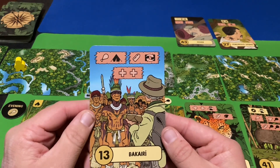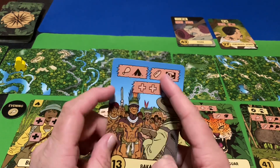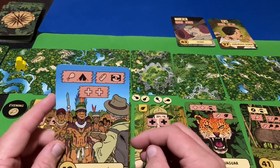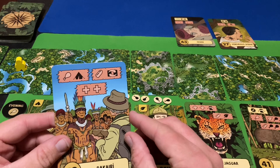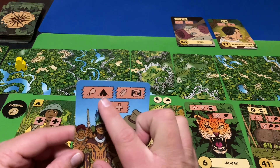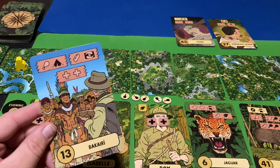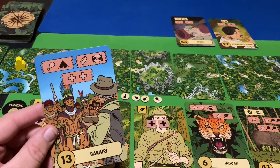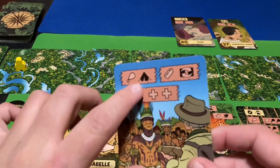The next card is the Bakari. I could shoot them with my last bullet and swap out a card — but I don't want to face the Venomous Spider right now. Or I can simply take two injuries, which isn't good. Or I can give them meat and get a tent and campsite card. That's what we're going to do — that's what we got all this food for. Now I've got a camping expertise card I can utilize later.